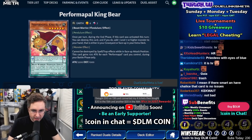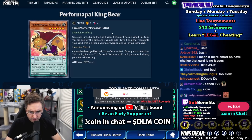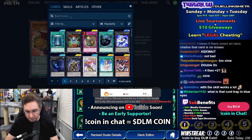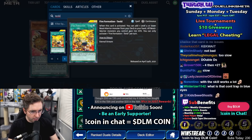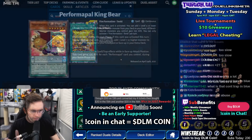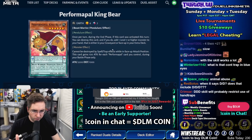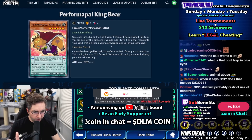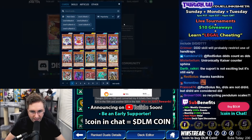Perform a Pal King Bear: once per turn during the end phase, if this card was activated — it's a Beast Warrior. Tenki can only add a level four or lower Beast Warrior from your deck to your hand. If this card was activated, you could destroy this card, and if you do, add a level seven or higher monster to your hand that is either in your graveyard or face up in your extra deck during the end phase.